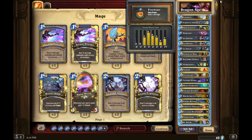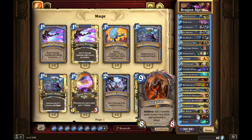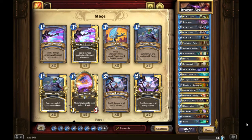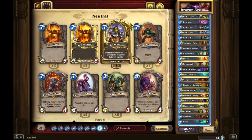The late game includes Dr. Boom, Sylvanas, Emperor, and the dragons Ysera and Faerlina. Some people like to run Alexstrasza — I don't. I don't think it fits this deck at all. Maybe for freeze mage or control warrior, but even then I'm not really a fan. Anyway, this is my version of Dragon Mage.